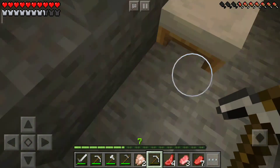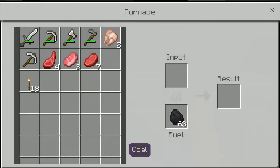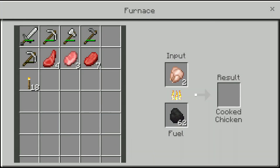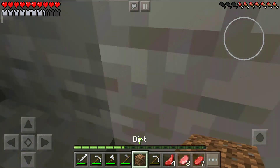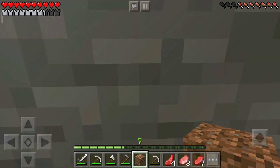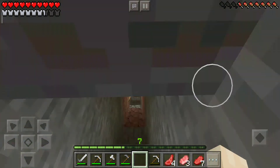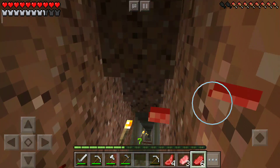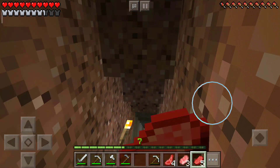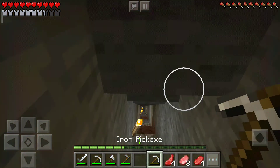Why did I just drop a piece of dirt? Doesn't matter. Now I need cooked chicken. I have 62 pieces. Okay, now I am full — I don't have any hunger bars gone.